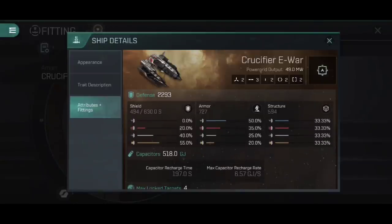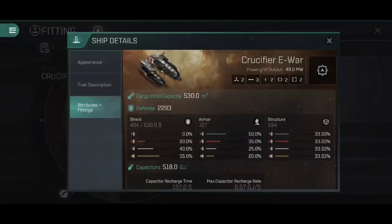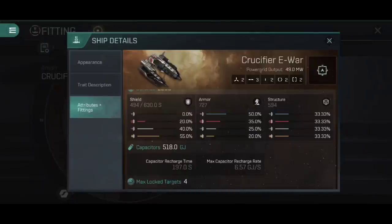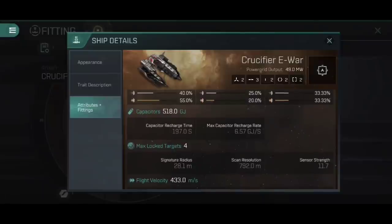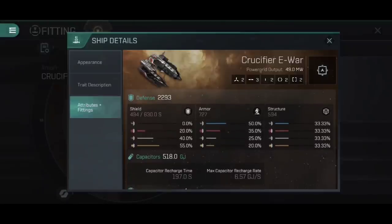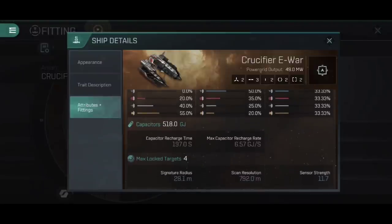The power grid has actually gone down from 50 megawatts to 49, which does push you toward having frigate engineering skills. The defense has gone up considerably — 2,293 up from 1,336. Capacitor has increased from 484 to 518, reflecting that third mid slot drawing on the capacitor. With the power grid change, that additional mid slot is not likely to fit anything oversized like a Nosferatu or an oversized neutralizer — it'll be another electronic warfare module like tracking disruptors, or a group shield emitter, which are very powerful on frigates.